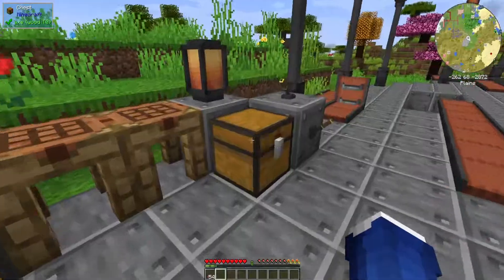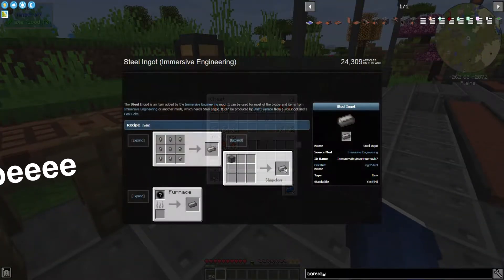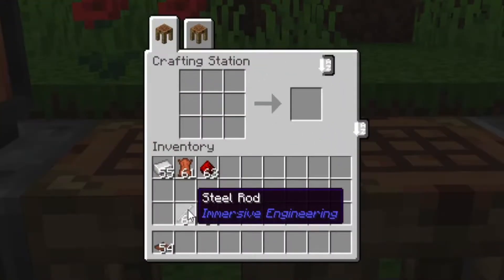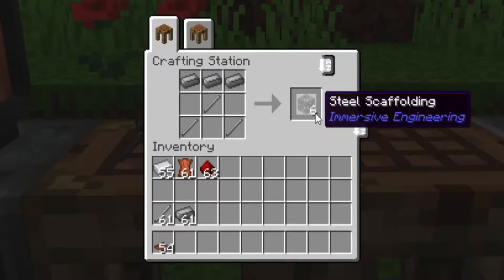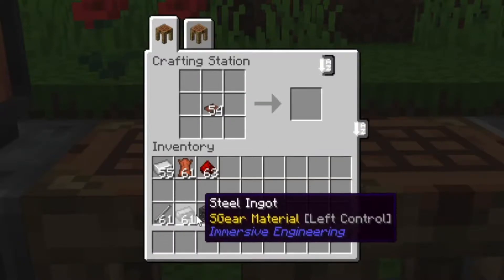These covered ones are a little more complex because you need two things: steel rods and steel ingots. You take your steel rods and make a little tent shape out of them, then put three ingots on top and you get something called steel scaffolding.